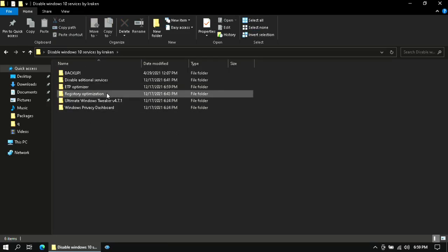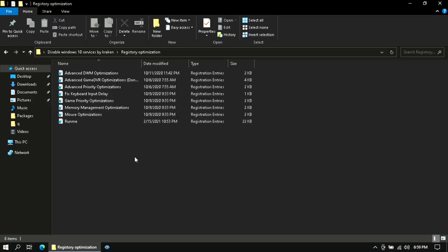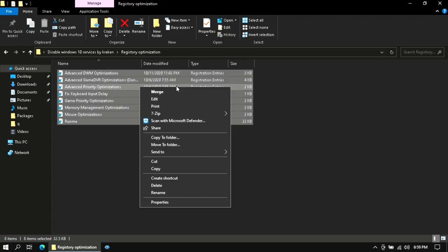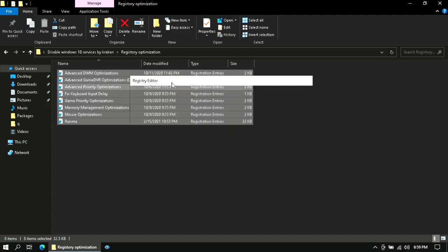Go back and double-click on the Registry Optimization folder. Select all the files, then right-click and click Merge. Click Yes and OK on all the prompts.